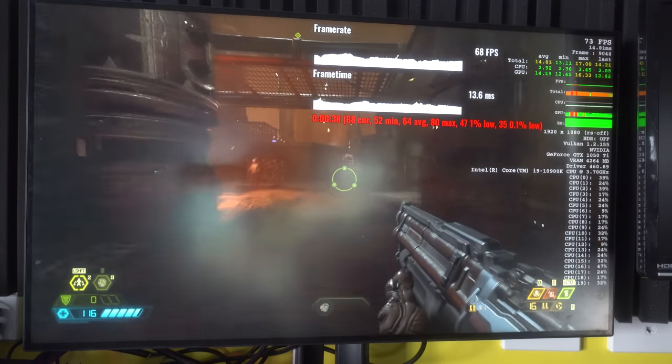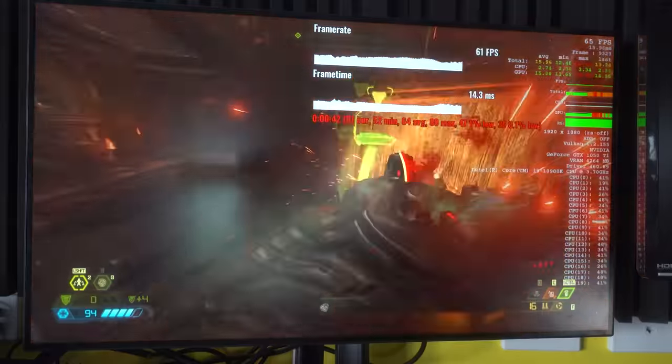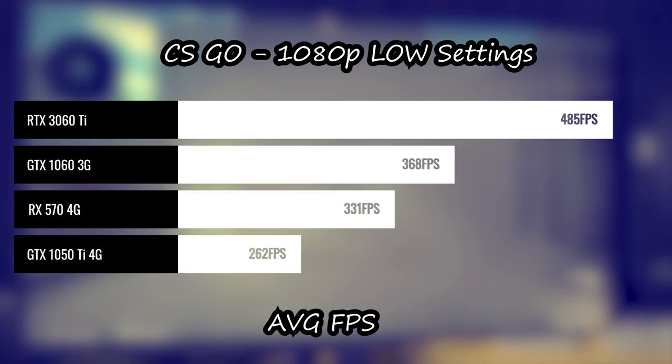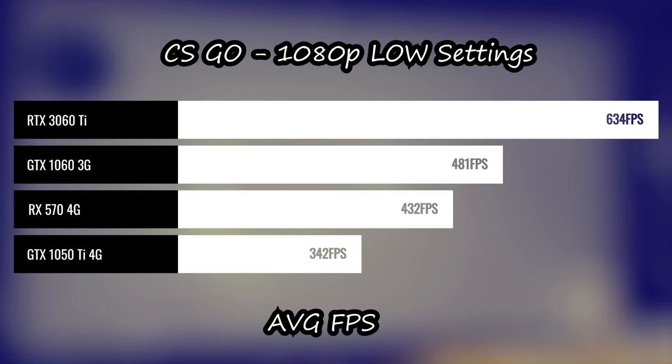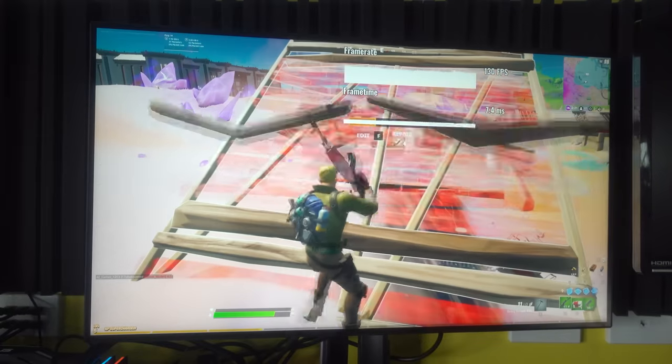Onto the next one — CSGO. If you're into CSGO and you think the update has caused a little bit more strain on your computer, say you've got an old GTX 650 Ti or something, then these cards — the 1050 Ti and also the RX 570 — they do very well, giving very high FPS at 1080p.